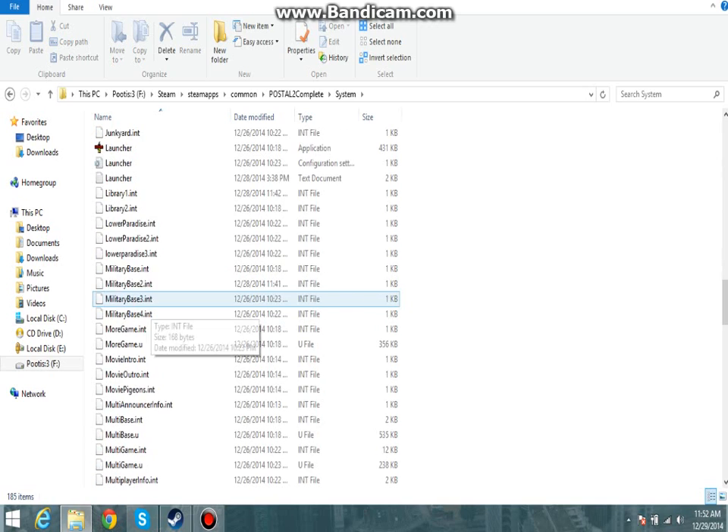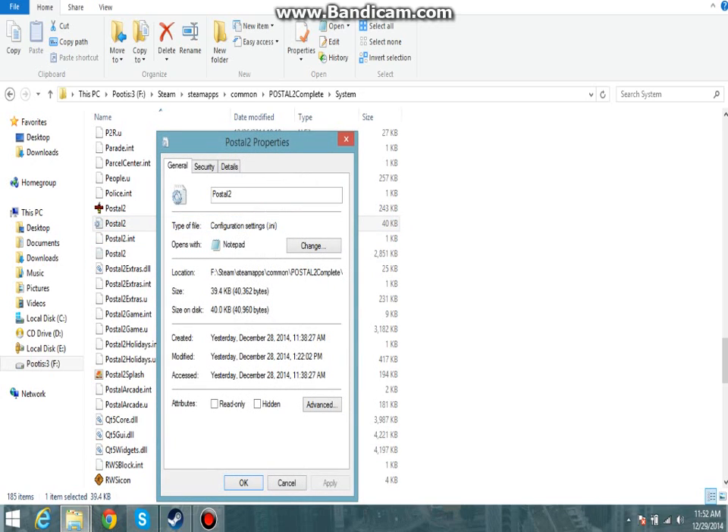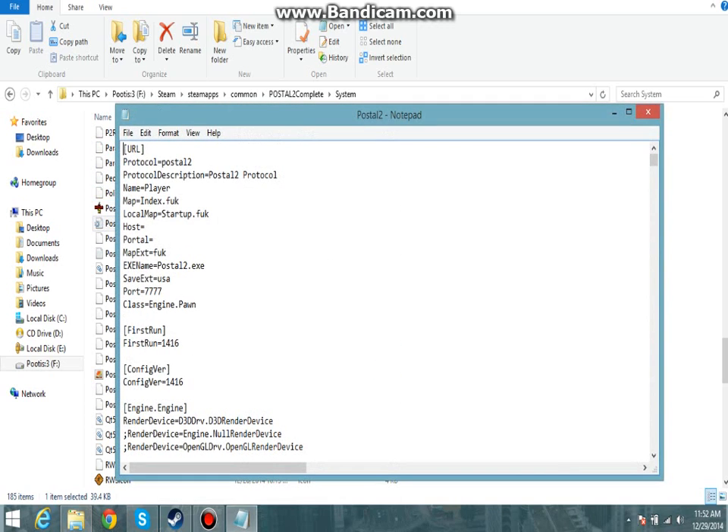Now just scroll down until you see this Postal 2 thing, like this application thing. Now under here should be this Postal 2 .ini thing — I don't even know how it's called. It's a notepad, actually a script.